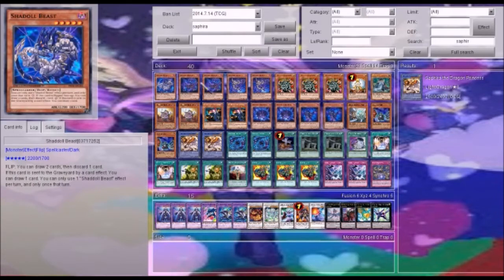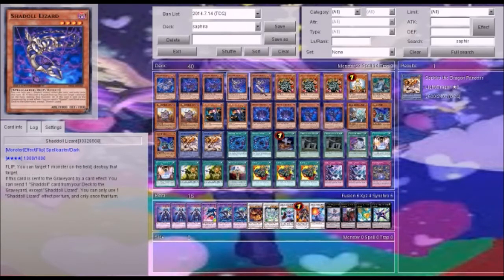So now let's go into the deck profile. We have Shadal Beast for draw power. Shadal Dragon to use some annoying back row — we send it to Shadal Dragon so that way we can dump everything into the deck.